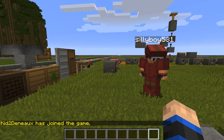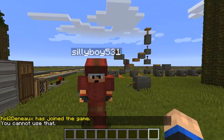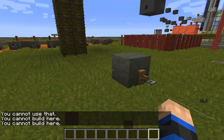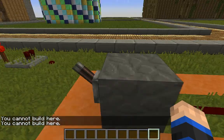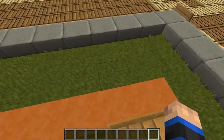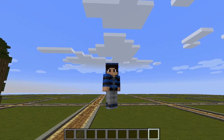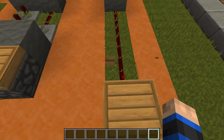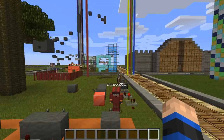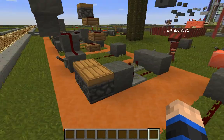Alright, follow me to your first point. Right here we have a simple redstone circuit to a piston. Go ahead and hop on it. Hey, you made me jump high. Ow. Alright, anyway, next one.